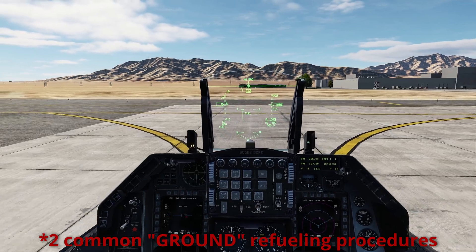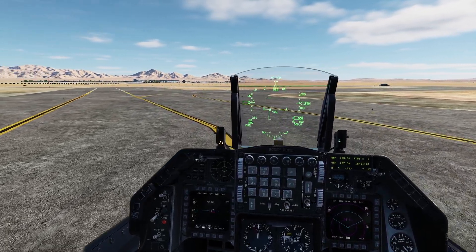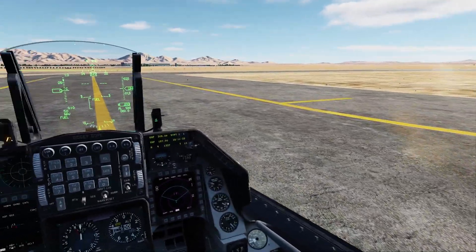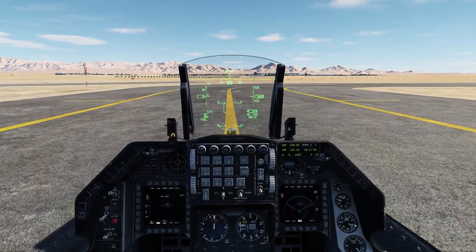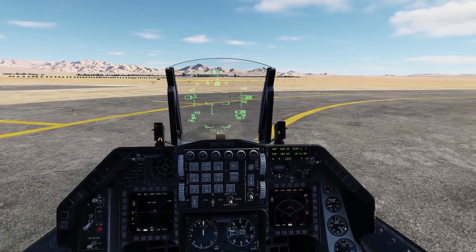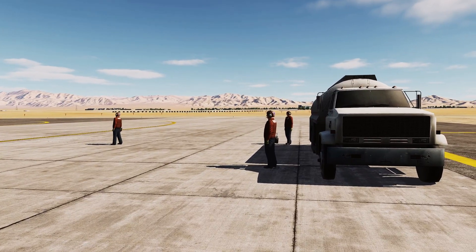There are two refueling procedures for the F-16. One for a cold jet - the jet is completely powered down, engine is off and not moving, electrical system is off, powered down cold dark cockpit. That procedure's simple: the crew chief hooks up the truck to the jet and starts pumping fuel. Fuel goes into all your bags, external fuel tanks, and your internal fuel tanks. No problem, no need to transfer. The second procedure is for hot pit hot refueling - this is where the jet is up and running, engine's running, electrical system's on, and you need to refuel while running.